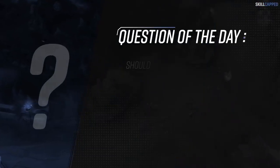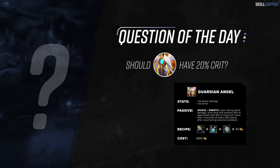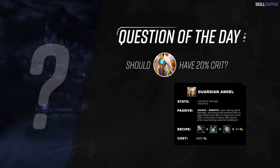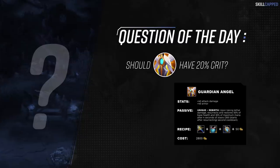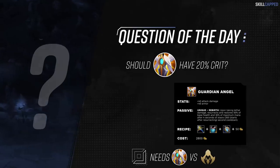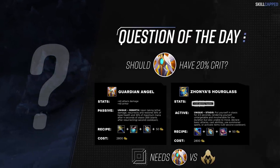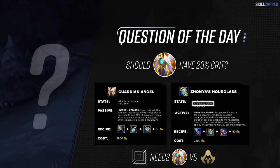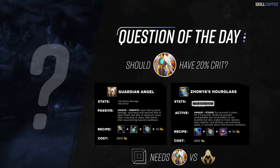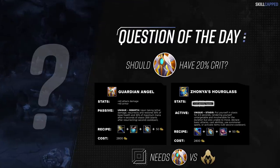But first, our question of the day: do you think Guardian Angel should have 20% crit added onto it? In my opinion, it feels really bad when you need 5 crit items to reach 100% crit now. Sure, it's great that so many new items give you the stat, but now it feels awful building any item that doesn't offer it. GA is the anti-assassin item for ADCs and not offering crit seems a bit silly. Zhonya's Hourglass for mages gives them all the stats they want, so it'd only be fair for ADCs to get those benefits on one of their core defensive items.